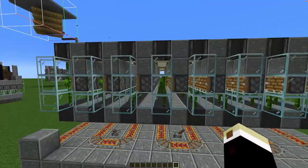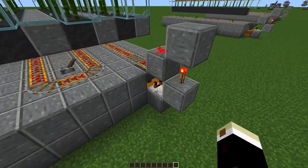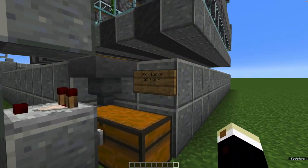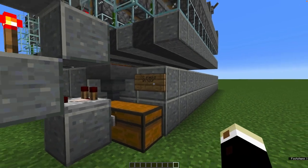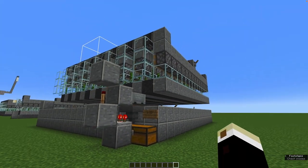There's no slime used in this farm at all, and there's only one minecart and a chest — well, you can have more than one chest. The rate is 32 stacks per hour give or take, which is just more than one chest. So in two hours you'll have a double chest of bamboo.